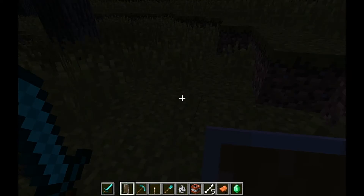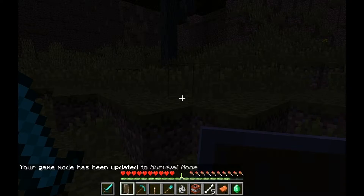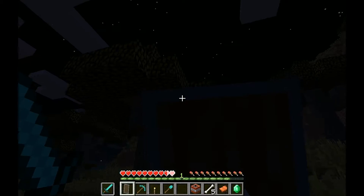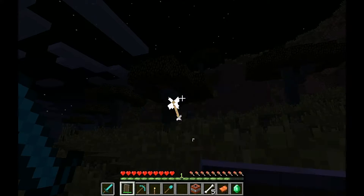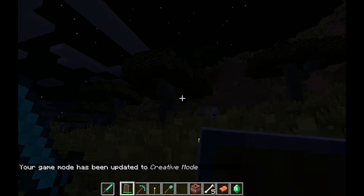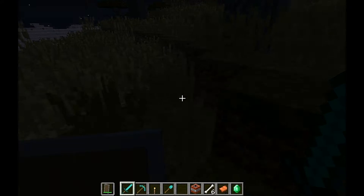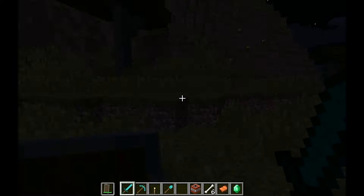I wonder if I can still spawn a skeleton in creative. So just to demonstrate this — there we go, and I'm going away from the skeleton. I'm quickly going to do that before we get killed. Now we can go up and fence it. I'll kill it — there we go, and it's dead. That took more than I was anticipating to kill, but hey ho.